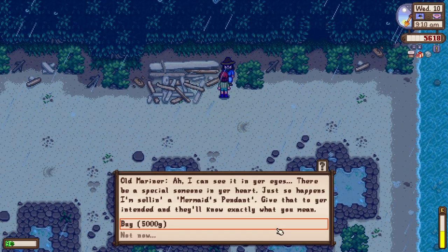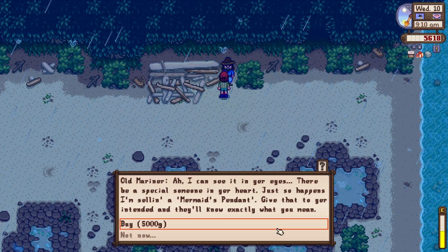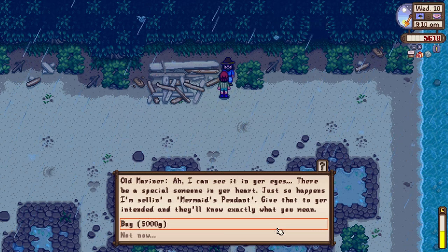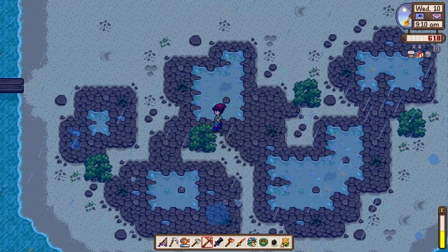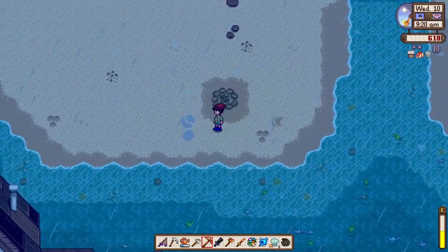Is he here? There you go — the Old Mariner! 'I can see it in your eyes — there be a special someone in your heart. Just so happens I'm selling a mermaid's pendant. Give that to your intended and they'll know exactly what you mean.' We now have a mermaid's pendant to propose to Leah!